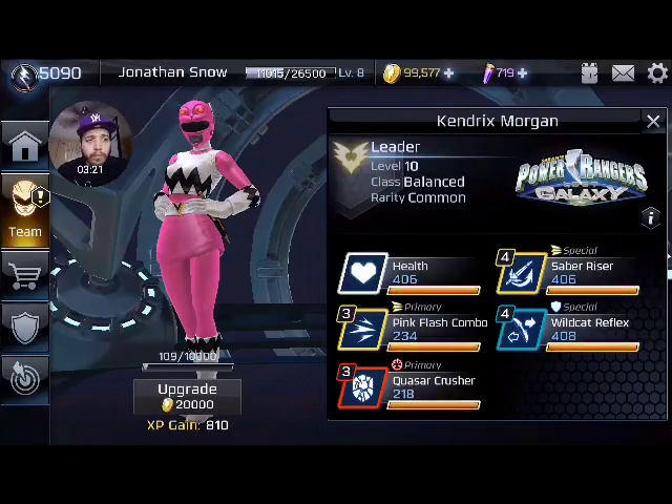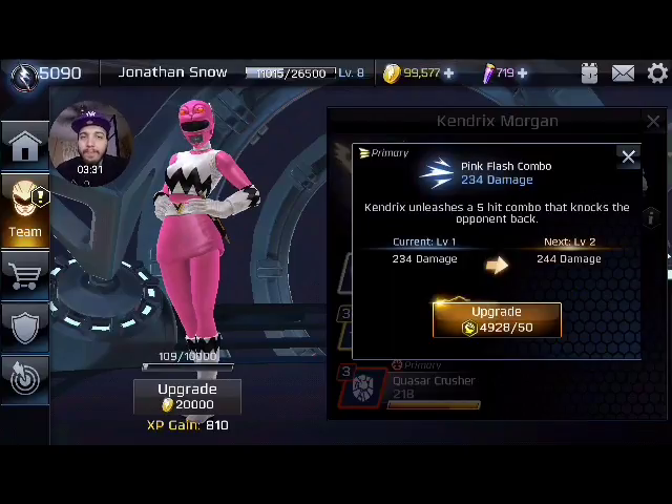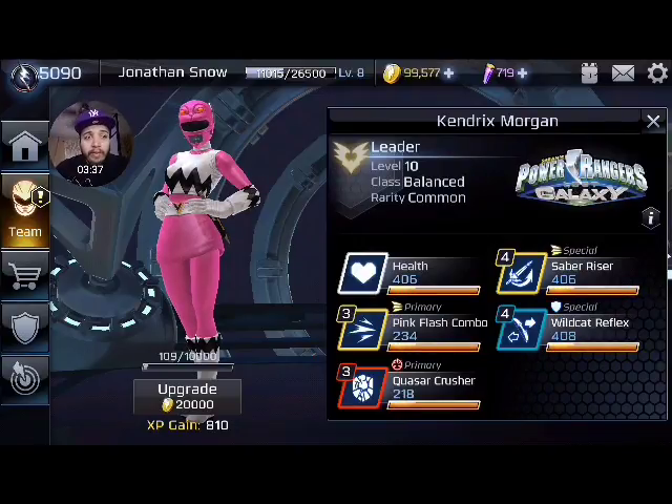Next we're going to talk about her special strikes. Cyber Riser — or Saber Riser — is a 3-hit move. It hits you twice pretty fast and then does an uppercut at the end which puts you in a launch state, which means you can do some more combos. I really like this move, it's definitely great. You can combo with Quasar Crasher, and either that or Pink Flash Combo works well together.